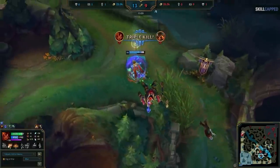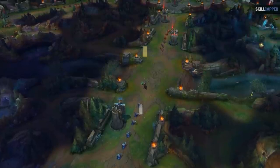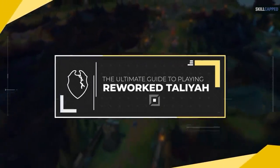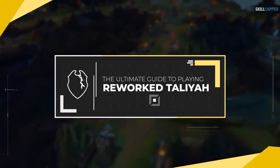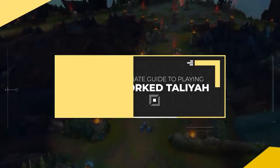Taliyah isn't that easy of a champion to just pick up and play, as her abilities can feel a bit awkward at first. But not to worry — with this guide you will be able to pick her up very fast, as we're going to cover everything: her playstyle, combos, tips and tricks, basically everything you need.